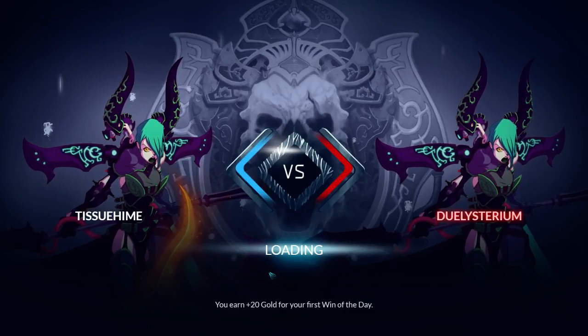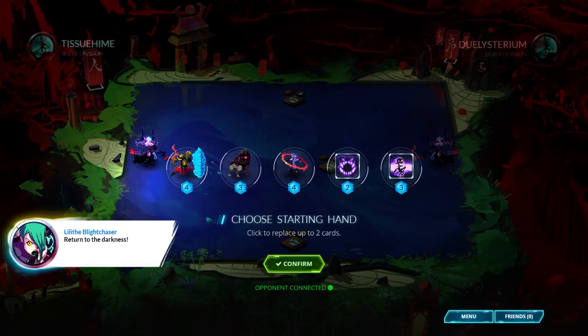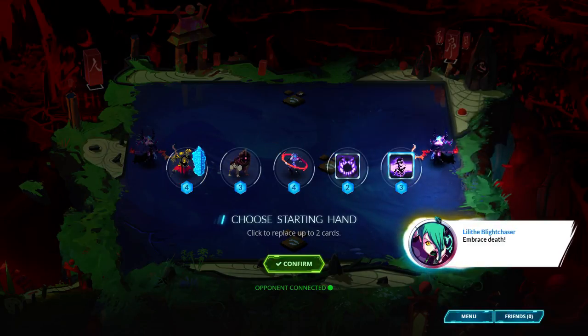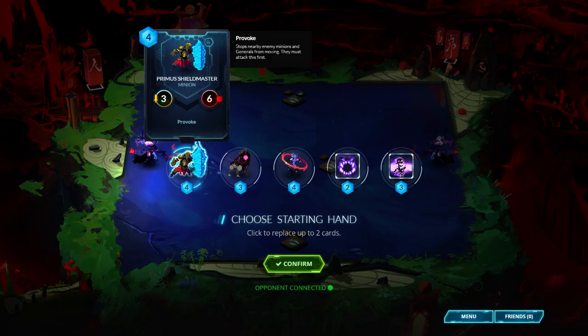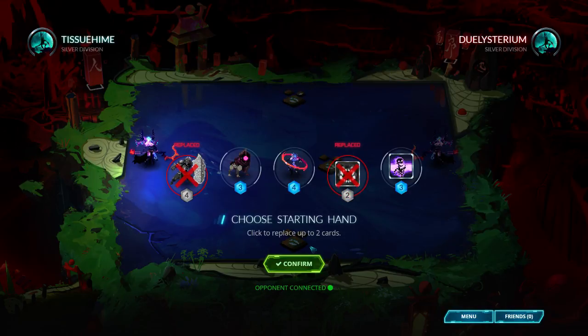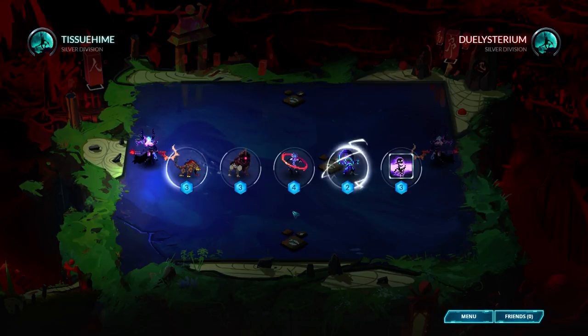Abyssian versus Duelisterium — okay, that's a weird name. We got a Death Watch on our opening hand, I'm gonna keep that. I might not get it back. I'm gonna replace the Primus Shield Master and probably a Soul Shatter Pack because I don't need that now.